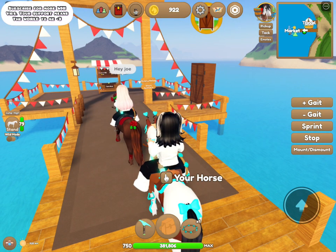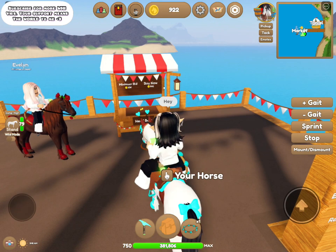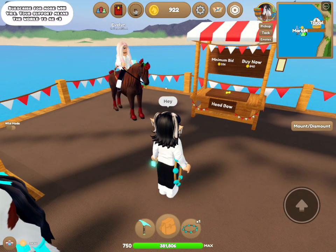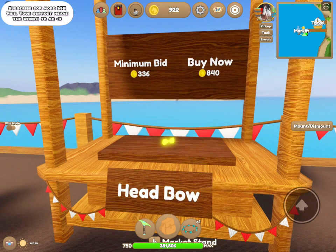Now I'm over at Evelyn's island and I'm gonna be checking out what she has for sale. She told me she was gonna be upgrading her market and I was curious to see what that looks like. I'll tie up Maverick — and if you didn't notice, he now has head bobbers that I got from Cupid and a tail bow. Evelyn has a neon yellow head bow up on her market. The minimum bid is 336 coins and the buy now price is 840.